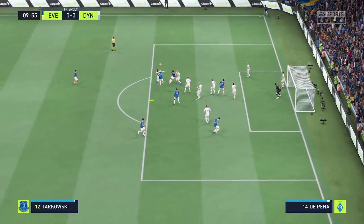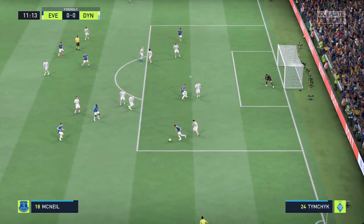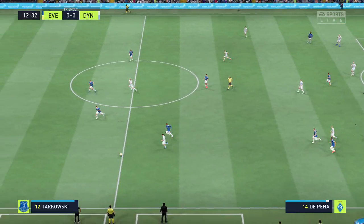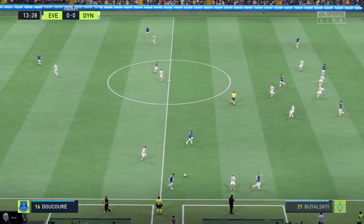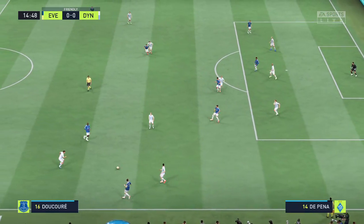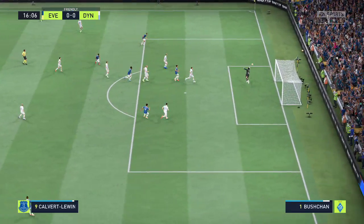Over it comes. Relatively straightforward to mop up defensively. Kullman... Dukouré — a fine block. Kullman... it's with Dukouré... Calvert-Lewin. Well, when you sit off like this, you invite pressure.